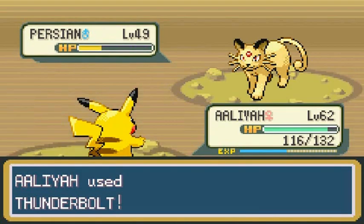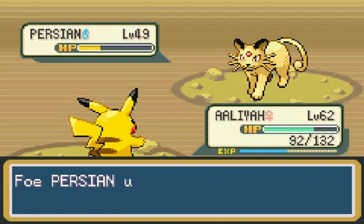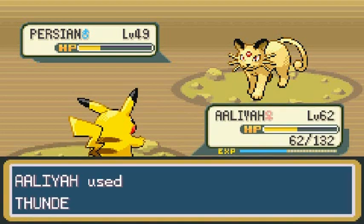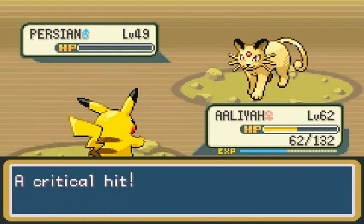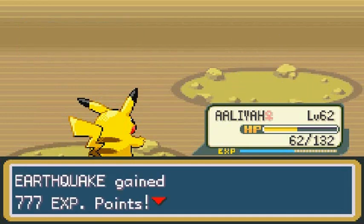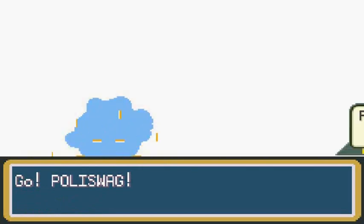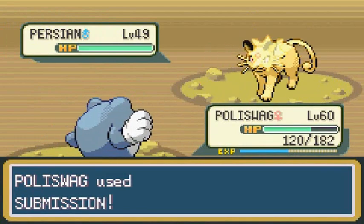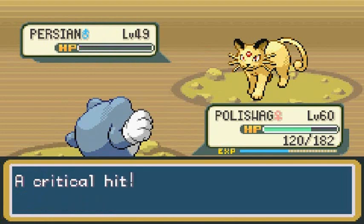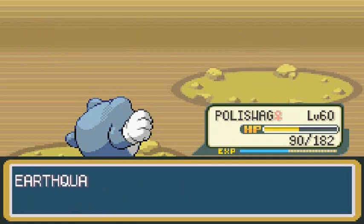Thunderbolt! There's that Bite attack — let's go with Thunder. I always let these guys beat me up. Gotta hit it hard. Thunderbolt — screw it, here we go, Thunderbolt for the win! And that's how you do it guys. Earthquake gaining some experience points. Switching to Polly Swag — let's take care of business. Polly Swag putting it in the Walls of Jericho — and that's how you do it!